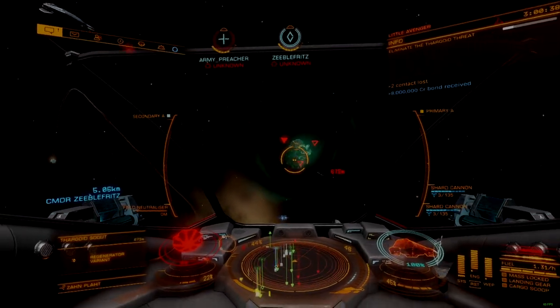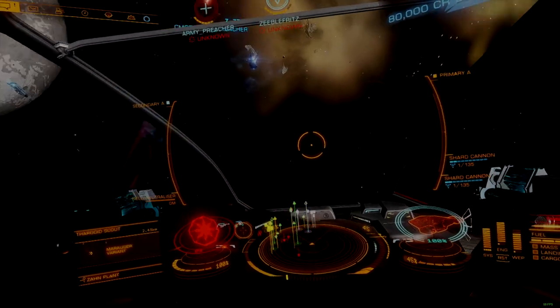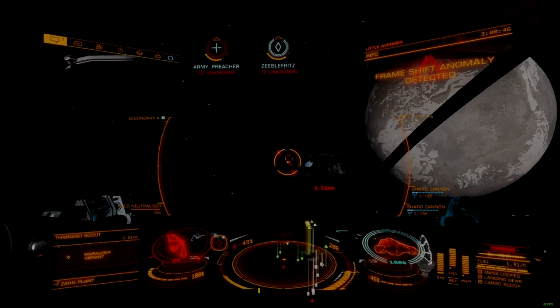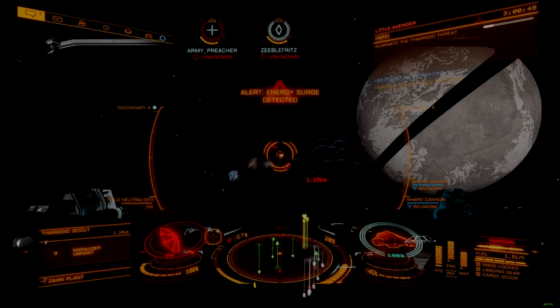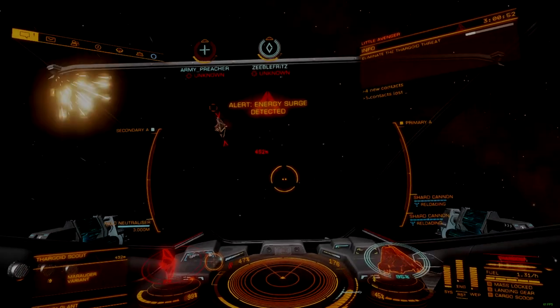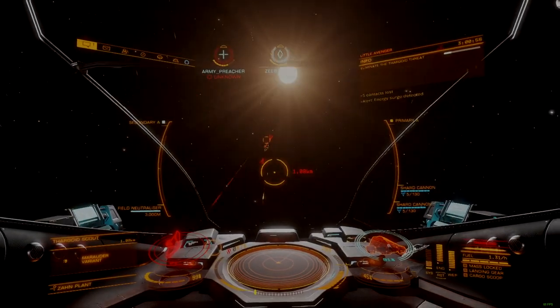If you're planning to exert a heart, fall back once the heart is exerted. If you're heart sniping, wait for a heart to exert, come in, kill the heart, and then retreat. This helps avoid drawing aggression and manages your heat load. If the Thargoid turns to face you, fall back immediately. Your shield will only withstand a couple volleys.